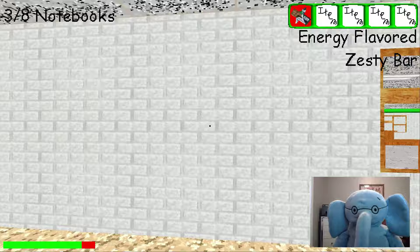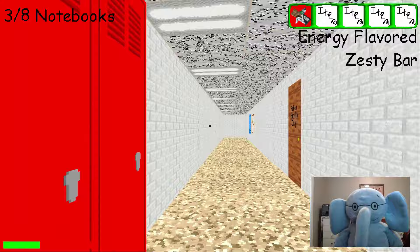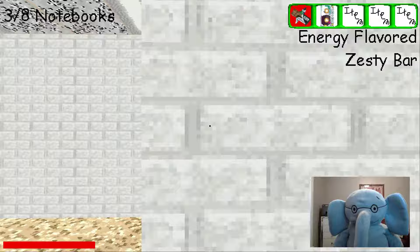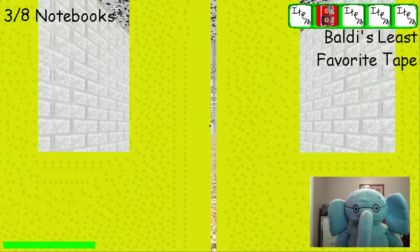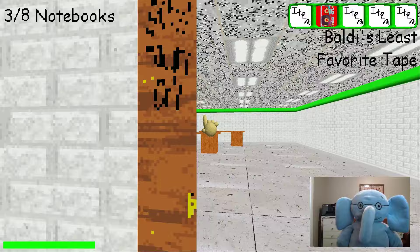Oh, that's the principal — bye, principal! Let's see what's in this room. We got Baldi's least favorite tape. Go ahead and get that. How do I use Baldi's least favorite tape? Oh, well — that's not good. He swept Baldi away! That works out. Oh no, they didn't sweep him that far away.